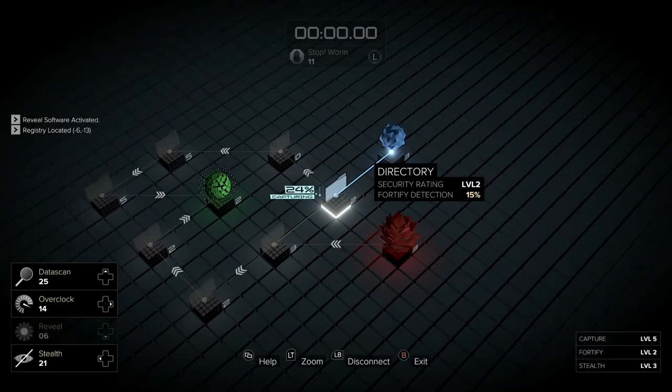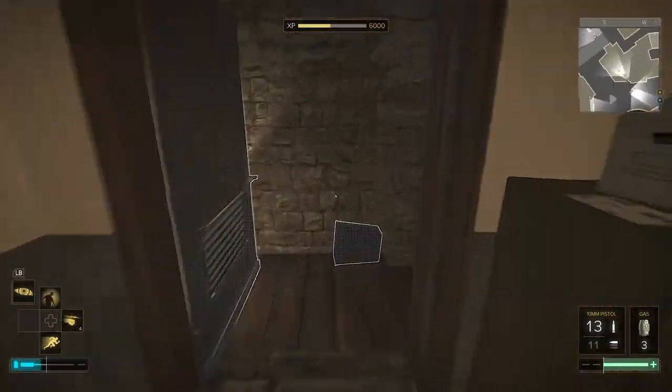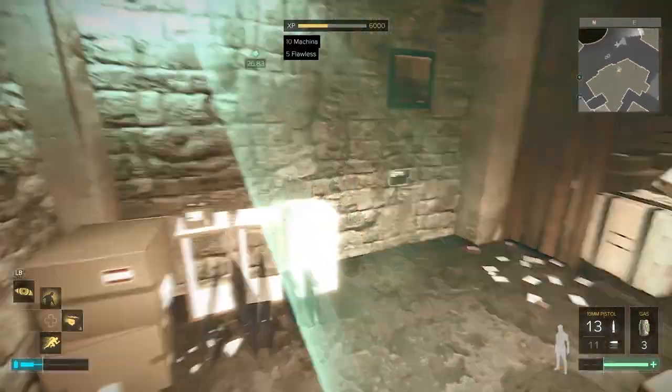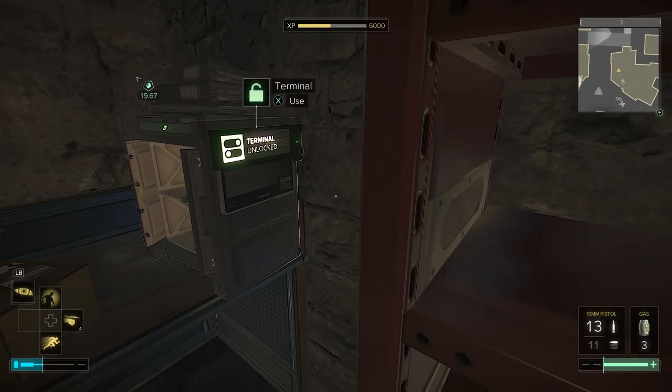This is what happens if you come here in Prague 2 at night time. You'll want remote hacking here as well, and ghost is obviously going to be helpful. Go down there, hack the camera, get into the safe. I've already taken it apart.